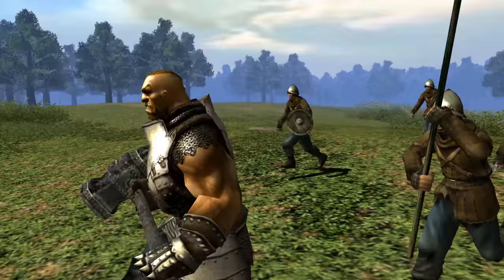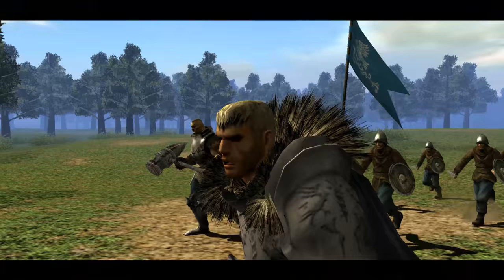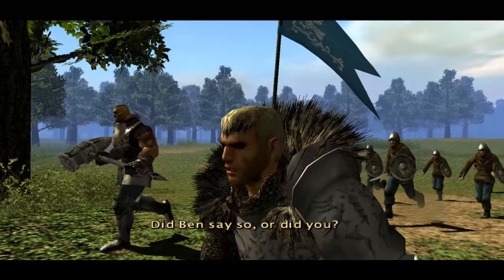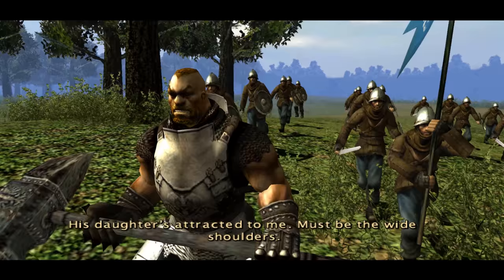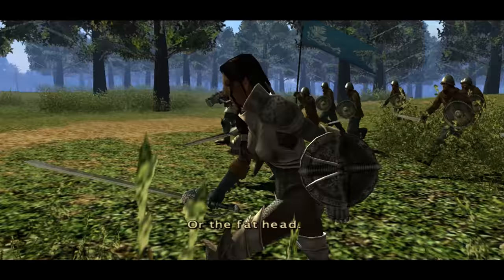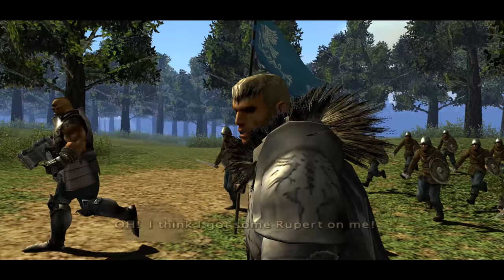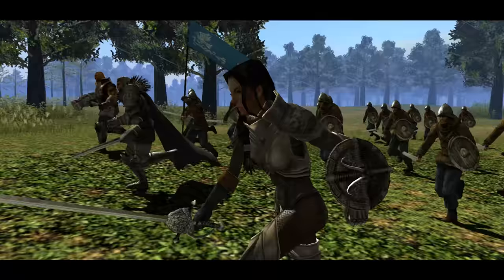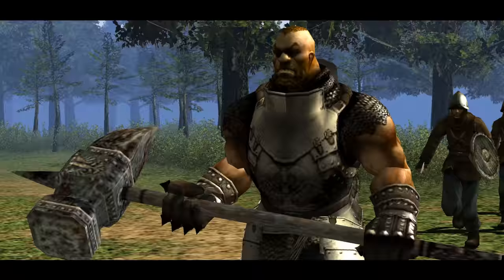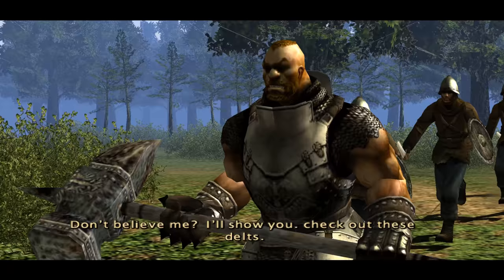'Ben wants me to court his daughter.' 'Did Ben say so, or did you?' 'His daughter's attracted to me — must be the wide shoulders.' 'Or the fat head.' 'Oh, I think I got some Rupert on me.' 'You're just jealous. I could see it in her eyes — she ran away, blushing.' 'Right. She was probably going to be sick.' 'Don't believe me? I'll show you — check out these delts.'